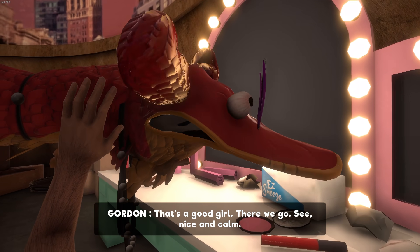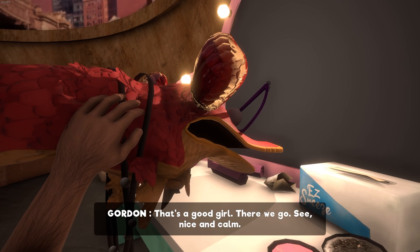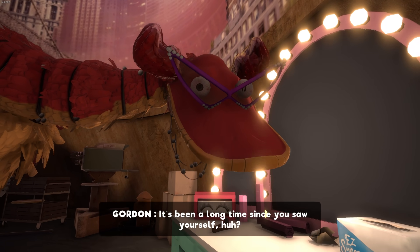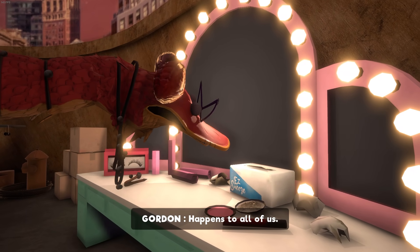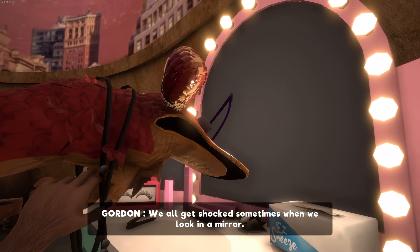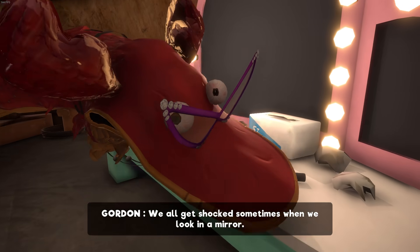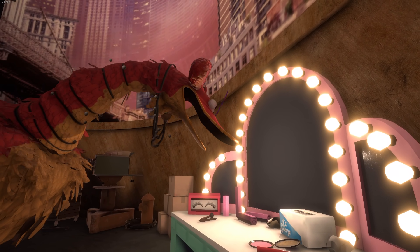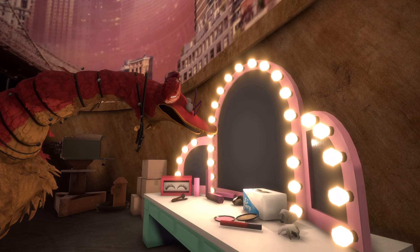One of the boxes has a pair of eyeglasses that belong to Pearl, and if we slap them on her face, we can have a little interaction with her — Gordon calmly talks her down, noting it's been a long time since she saw herself and that it happens to all of us. Each of the area-specific puppets has a thing you can do to make friends with them, which makes them not actively try to hurt us anymore — one less thing to worry about.